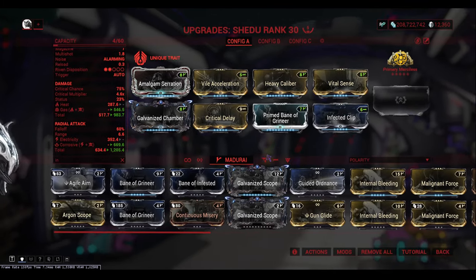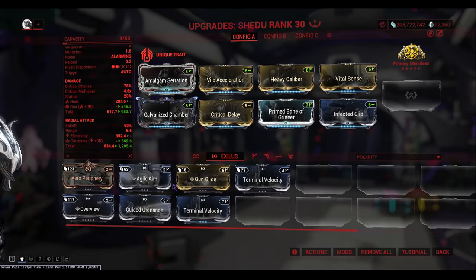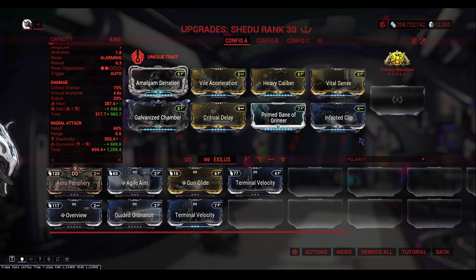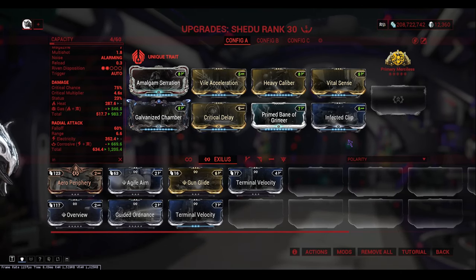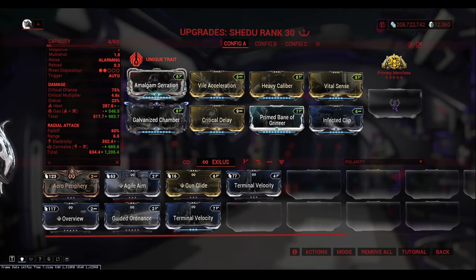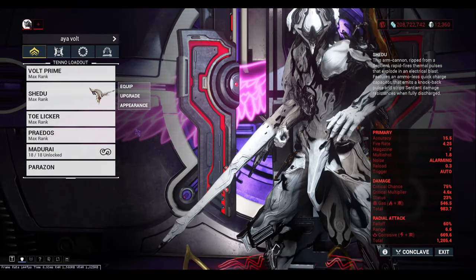For the exilus slot I would recommend Terminal Velocity, but I don't have the capacity here — I'd need to put in one more Forma to get that. I personally don't think it makes too much of a difference, but Terminal Velocity in the exilus slot is an option if you want.